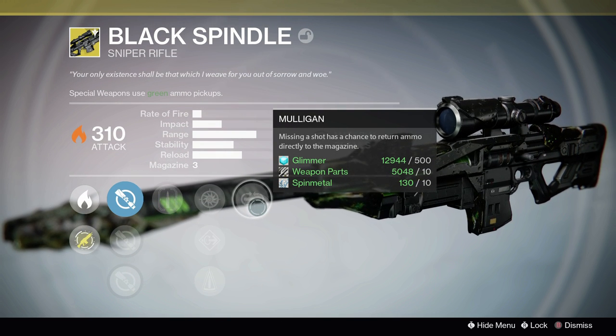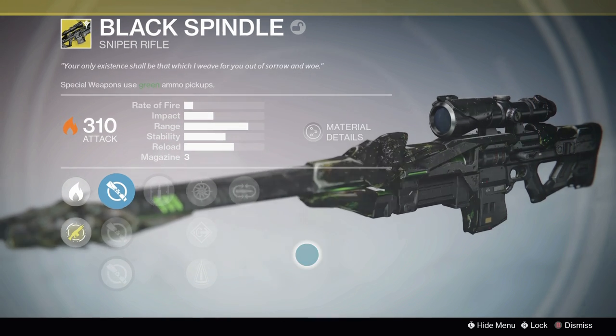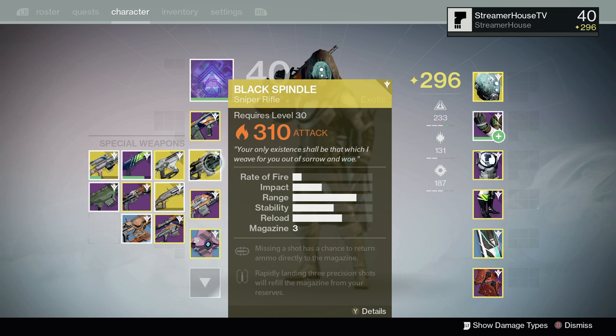Missing a shot has a chance to return a round directly to the magazine. And that is the Black Spindle and how to get it. Thank you for watching.